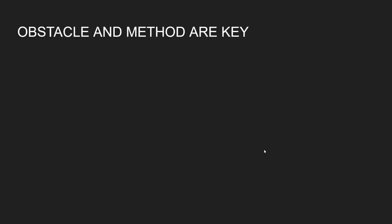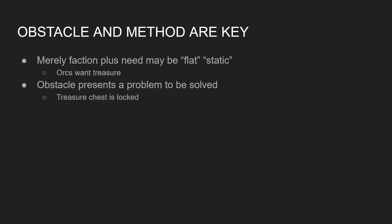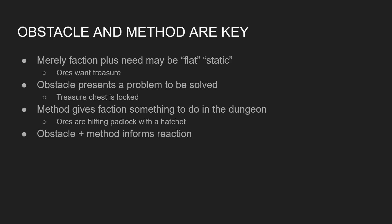Obstacle and method are really important to this — I like it better than just having a faction and a need, because that doesn't do as much. The orcs want treasure — okay, but let's give them an obstacle, something standing between them and the treasure. It can be something simple like a locked chest. But then the orcs aren't just going to throw their hands in the air and say they can't get the treasure — they're going to try something. And the wonderful thing about trying something is that it immediately tells you what they're going to be doing when the players encounter them: they're hitting the padlock with a hatchet. The obstacle and method together can inform the referee how the faction is going to react to the players.